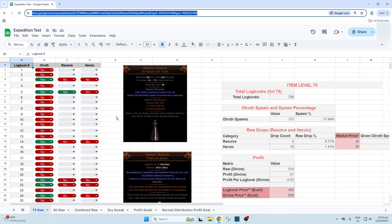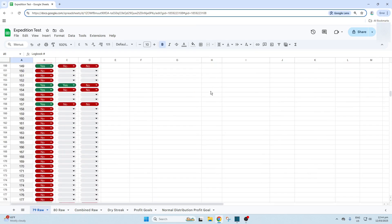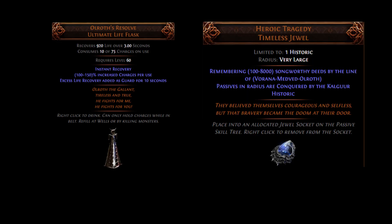Now let's dive into the summary statistics from over 2,000 logbooks I've run. We'll break down the spawn rates, drop percentages and profits for item level 79 and item level 80 logbooks and see how they compare. We're specifically targeting two unique items: Ulroff's Resolve, which currently sells for around 30 divines, and Heroic Tragedy, which sells for around 36 divines.